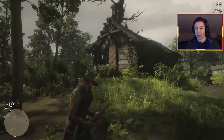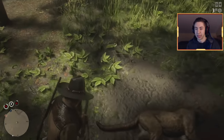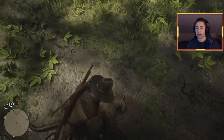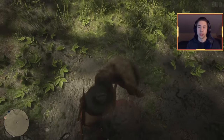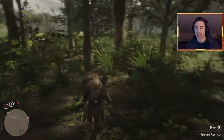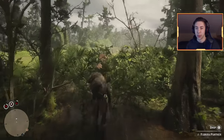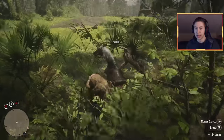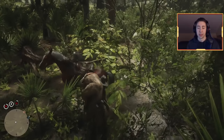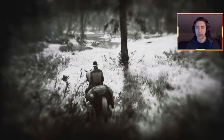You go right past this house and he's going to be chilled right over there, so it should be pretty easy. Now once you have him, wait to skin him because sometimes if you skin him right here and put the pelt on your horse, pelts get a little bugged on the horses from time to time. We got the three star panther — best you can get. Let's load him up onto the horse and move on to the next part of this method. We're going to incorporate fish and birds, and it's going to be super easy.